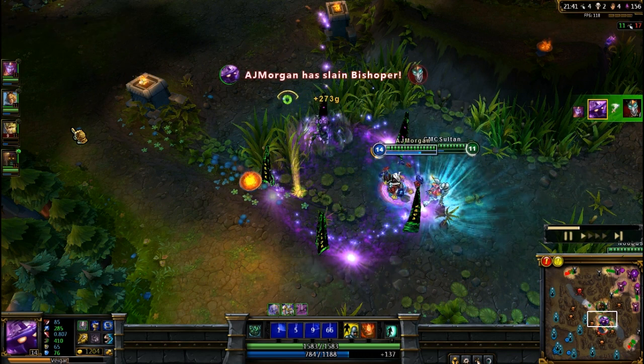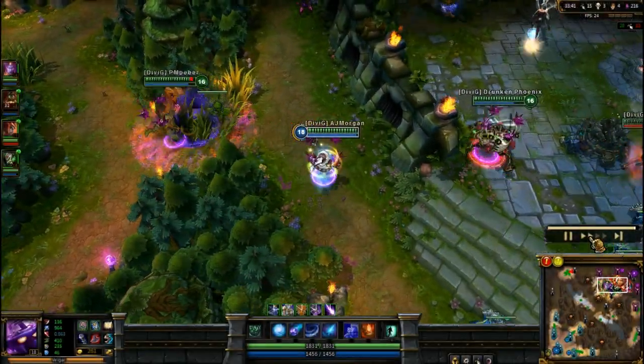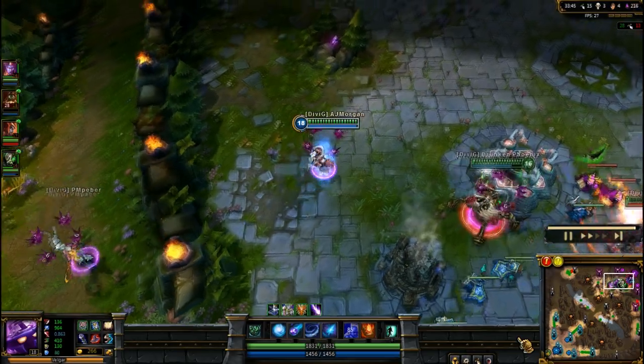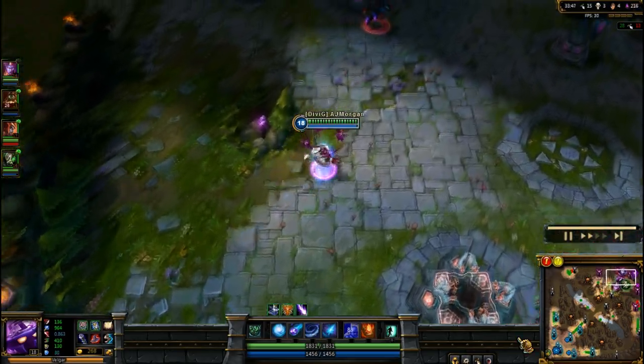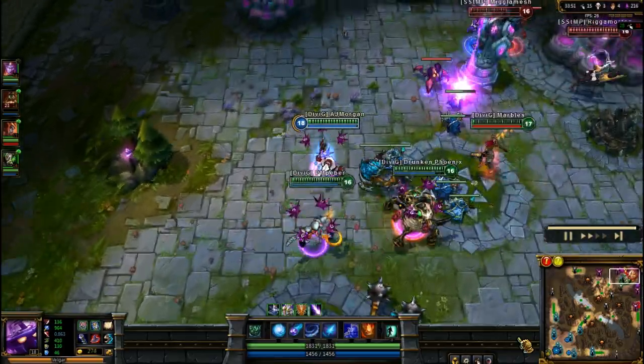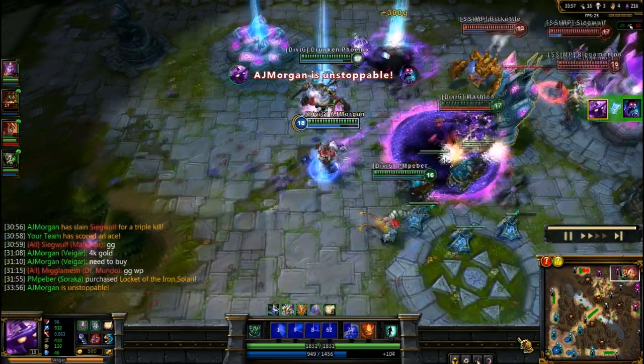However, you have to keep in mind that if your W is not in range and you have to walk up to use it, they could escape because they could come out of the stun before it reaches them. And if they have tenacity, they will get out of the stun before the W lands, so you have to be very quick when pressing the buttons, which is why smart casting on Veigar is always a good idea.